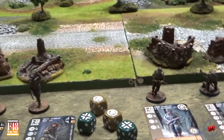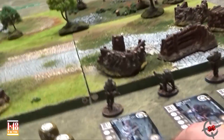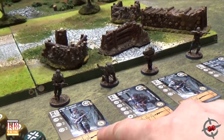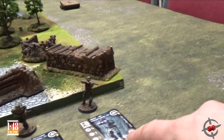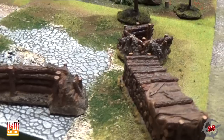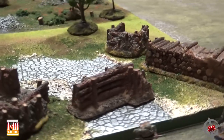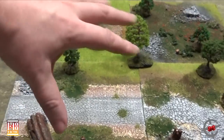There's also a Kubelwagen in the box, but we don't have that — it got stuck in a tree. For the Americans, it's Dean Stanton, John Kelly — he's the NCO — Frank Williams, and Harry Lee the Marksman or Sharpshooter. These are some of the terrain pieces from the American box. Very cool.